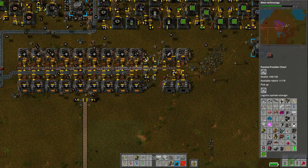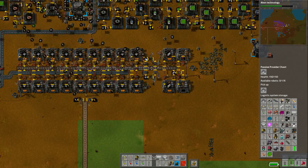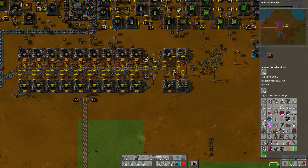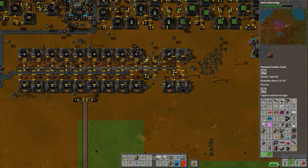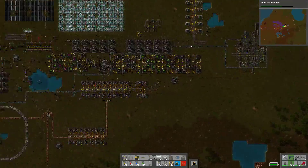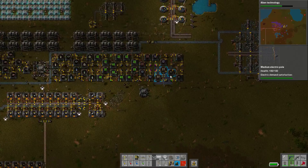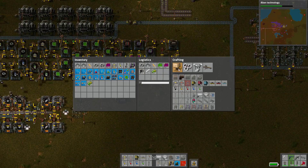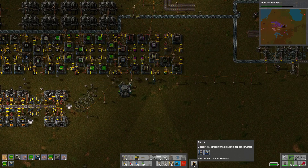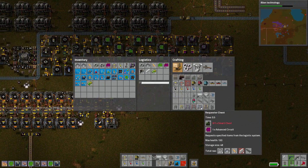Not making any steel — that might be part of the issue. Actually, we have 1.4k steel, I think we're fine on steel. We also have 4,000 copper bars, 35,000 iron bars. Science was working, but I think we ran out of red science packs, for the most part. And I still have not been able to make some assembling machines, and it's also requesting a blue chest, which requires steel.